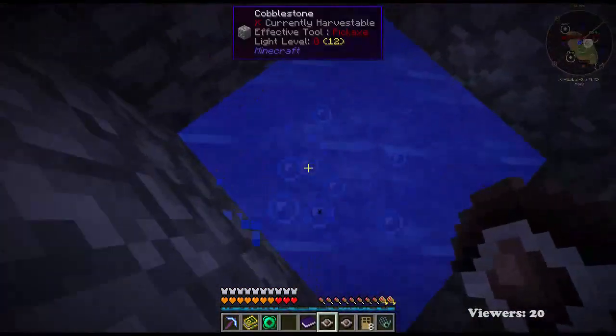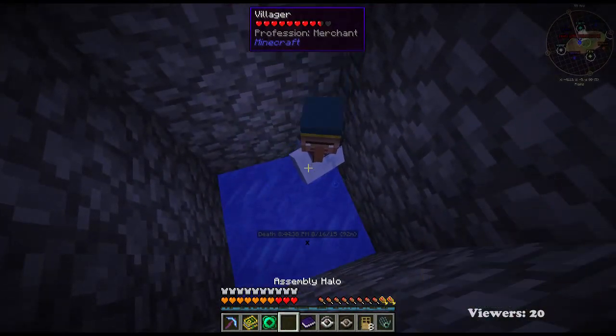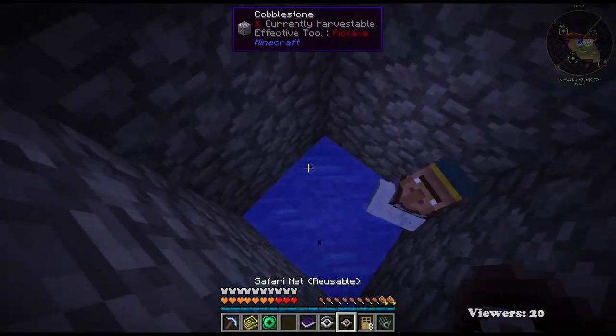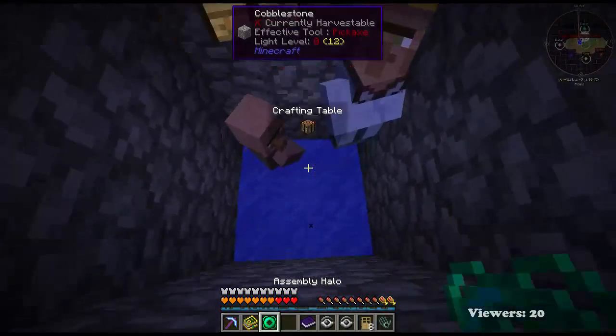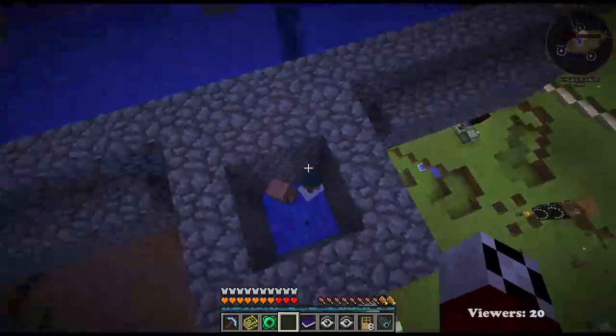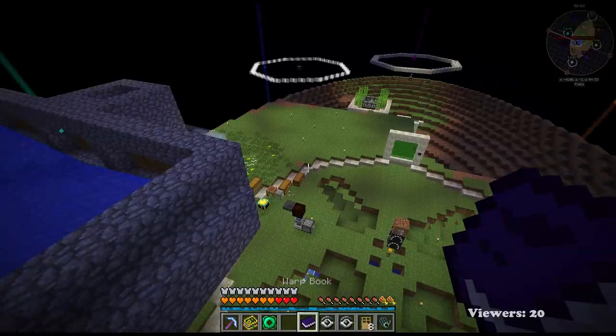Now let's place villagers in here. Let's see what kind of trades we got with this guy. He's going to take gold coins and give me experience. What about you, Mr. Farmer? You're going to take an emerald and give me chicken. No thanks, back to the village.